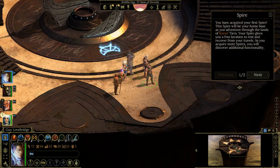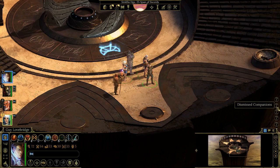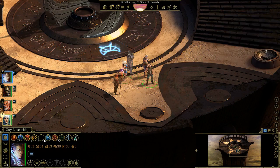You have acquired your first spire — that removes any ambiguity about whether there will be more. This spire will be your home base as you adventure through Kairos's Tears; it gives you a free location to rest and recover. As you acquire more spires, you'll discover additional functionality. Also: dismissed companions return to the spire if you've unlocked it.